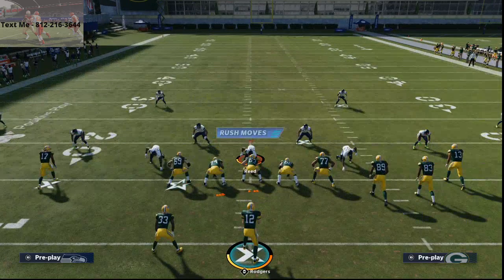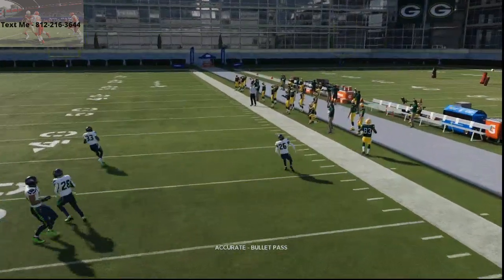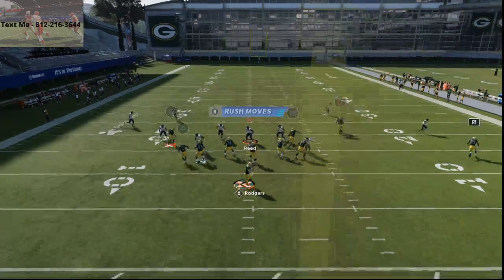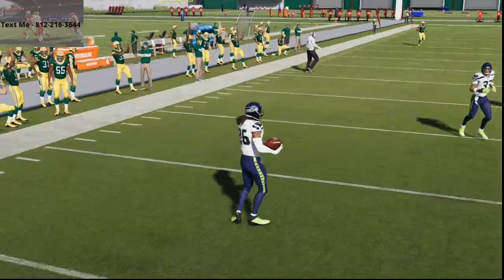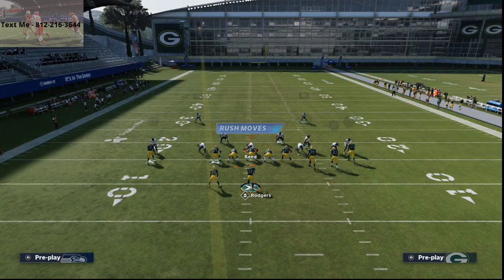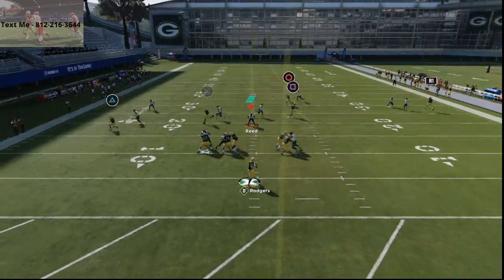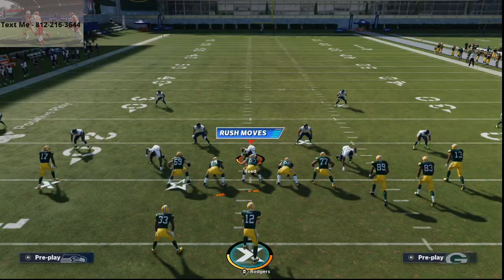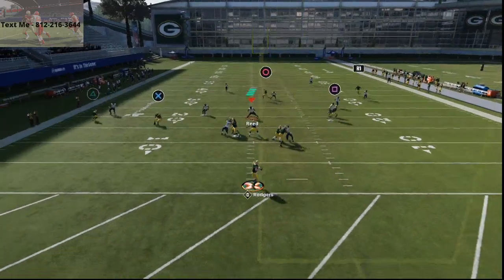I wanted to break down this play because not many people are talking about it. Scantling's route is a lot better than people give it credit for. Even if you run Cover 2 man with purple zones to take that route away, watch — he gets to the outside, bounces upfield, and gets a speed burst. Against a man-align defense, he gets out there on a streak and you can lob it up — he uses all that speed to get over the top for an absolute dot. Even against shaded coverage outside, this route consistently kills it. It's one of the best wheel routes in the game.